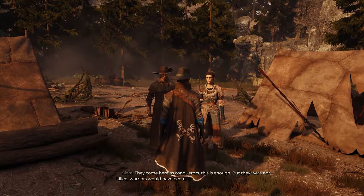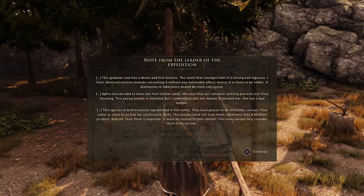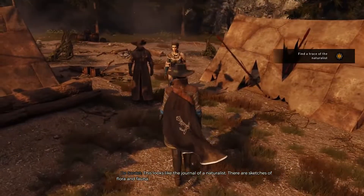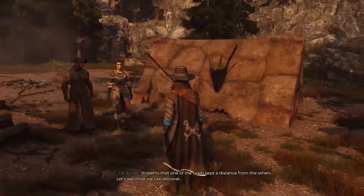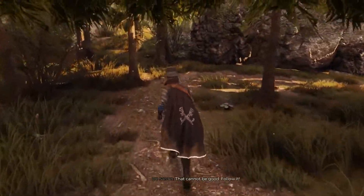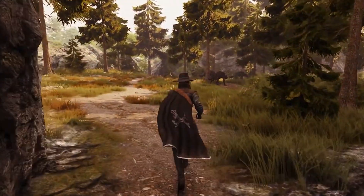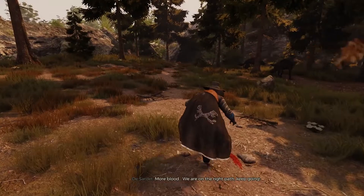But they were not killed — warriors would have been. This looks like the journal of a naturalist. There are sketches of flora and fauna. There is no doubt — we are definitely on the trail of the lost expedition. It seems that one of the team kept a distance from the others. Let's see what we can discover. A trail of blood — that cannot be good. Follow it. It sounds like there might be another tent nearby. Perhaps we can find more answers by following this blood trail. But first, we've got another fight on our hands.